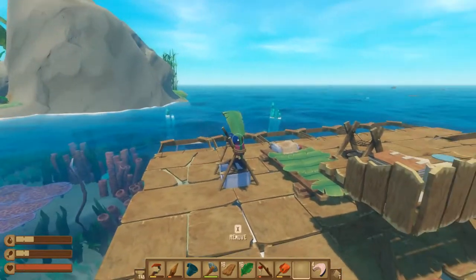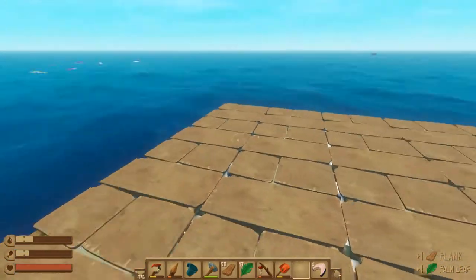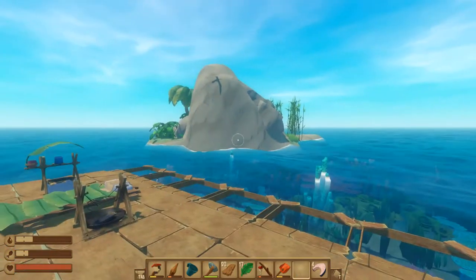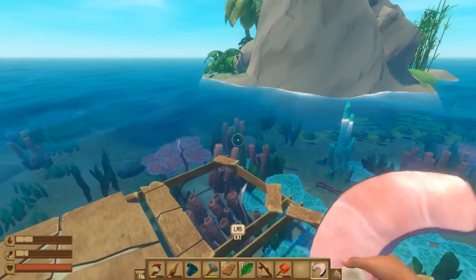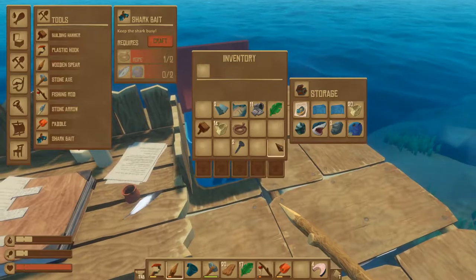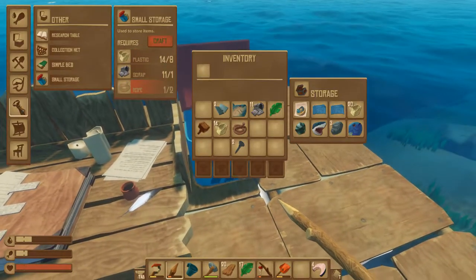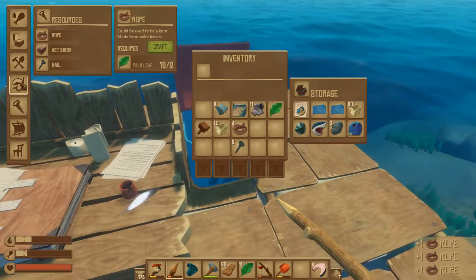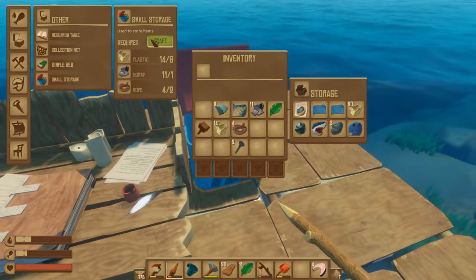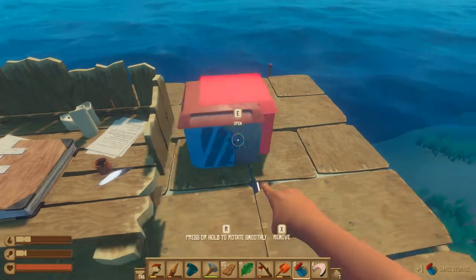Unfortunately I'm out of stone so I can't make another anchor, so hopefully we'll be able to make the reusable one soon. Before I go anywhere, in case the shark comes back, I should make another storage container — just make some plastic ones for now, and some more rope.